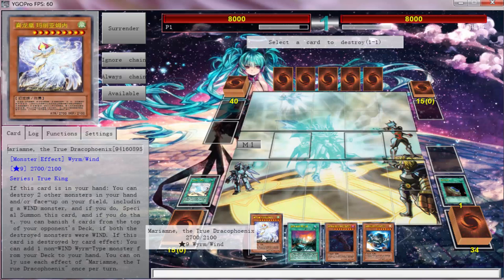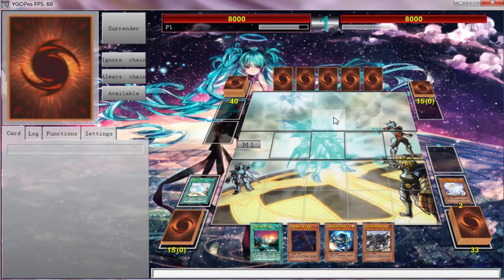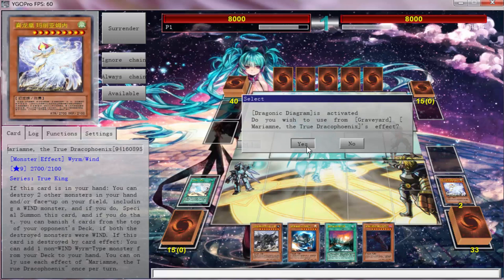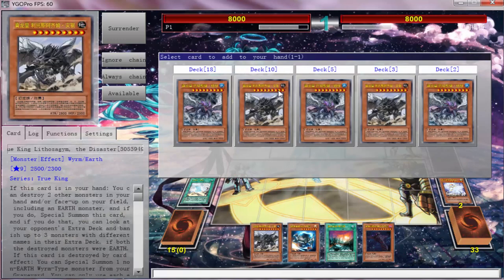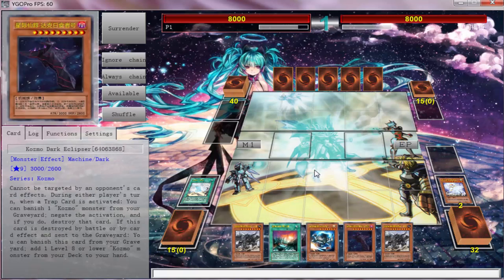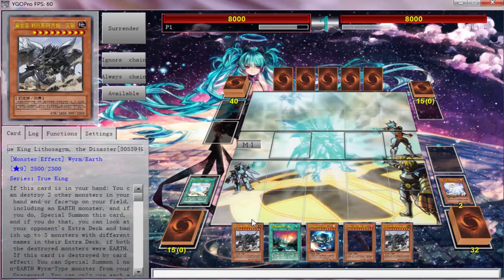I can pop him and add one non-Wyrm monster — that's actually going to be pretty good. What we can do is add that, use True Draco Phoenix to add another earth, and then this one special summons from the graveyard. So not only can we start off with VFD, we can also hit two different Cosmos and trigger both their effects — actually we can only hit one Cosmo.